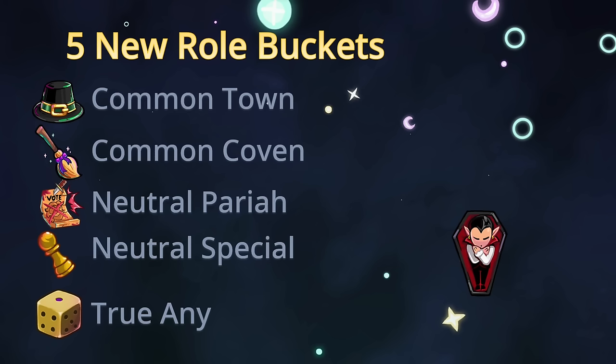Neutral Pariah roles win while dead as long as it's an evil win — their only win condition is to eliminate all townies or make an evil win happen. To prevent king-making between evils, they leave town once all townies die so they don't king-make between the evils that are left. That's how we tackle the king-making problem of these roles.